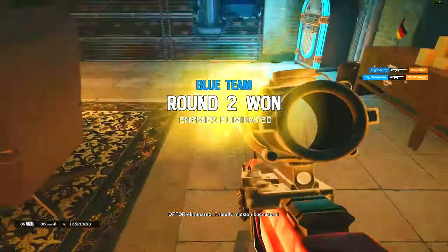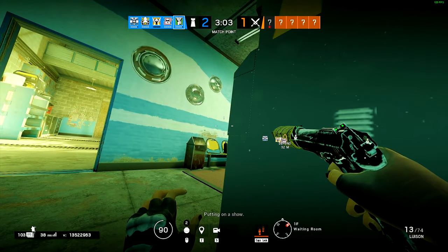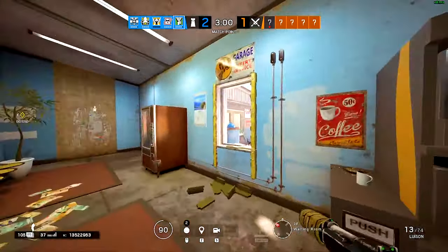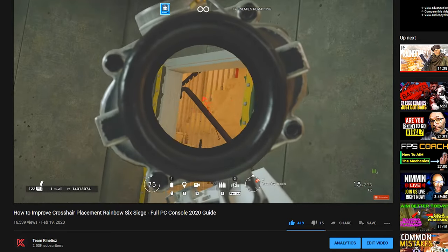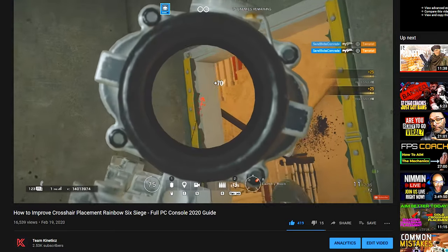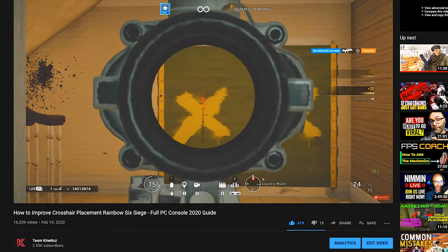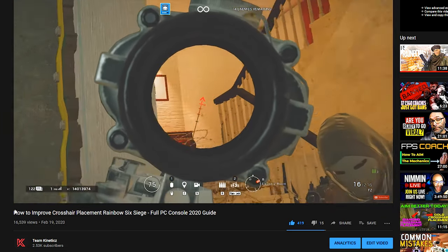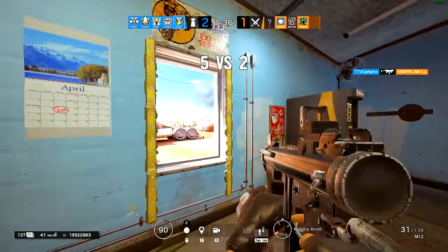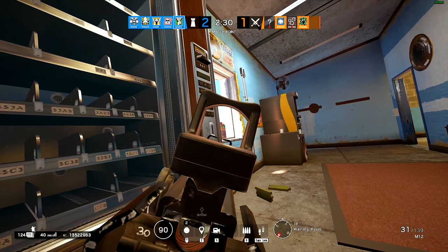The third tip relies on your gun skill and mechanics: crosshair placement. I already have a whole video dedicated to this subject — it's actually our most viewed video — so I'd go check that out for a more in-depth guide. Generally, you can improve this by going into the training grounds, looking where the bots' heads are, and getting that into your muscle memory. Just line things up at head level so your subconscious knows where the head usually is.